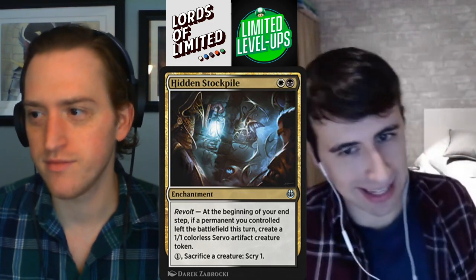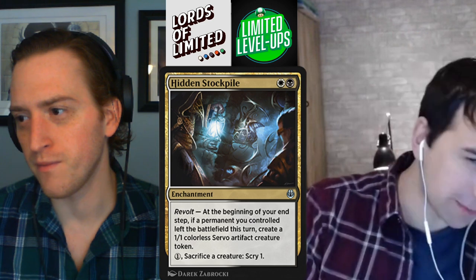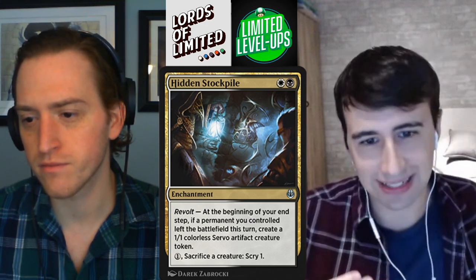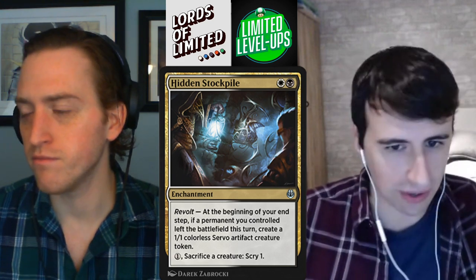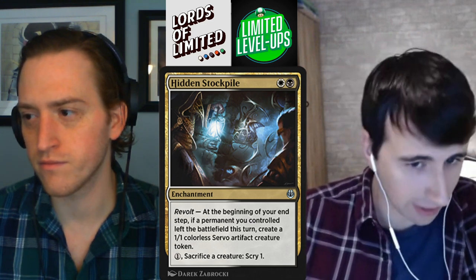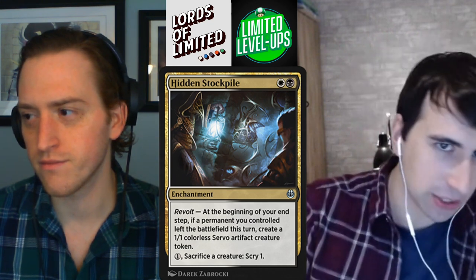Next one here, we have Hidden Stockpile — like we mentioned. This is black-white for an enchantment, and it has Revolt. This is the first instance of Revolt we've seen. Revolt cares about something on your side of the battlefield leaving the battlefield — almost like Morbid, but instead of something dying, it just has to leave. So it can be blinked or bounced. At the beginning of your end step, if a permanent you controlled left the battlefield this turn, create a 1-1 colorless Servo artifact creature token. Activated ability: single mana, sacrifice a creature, scry 1.